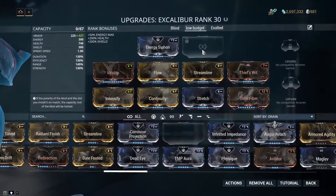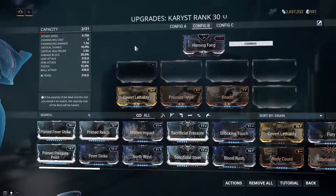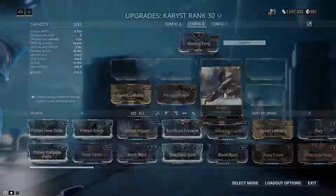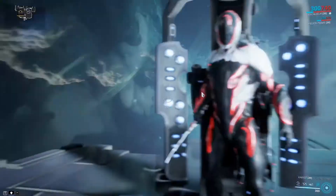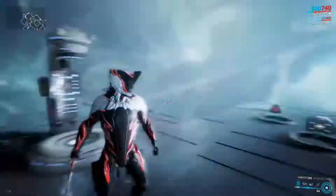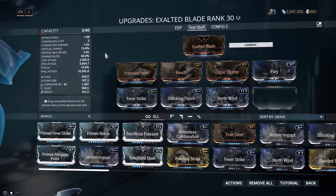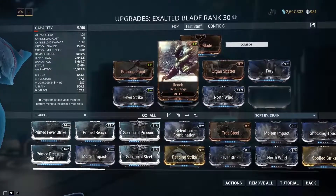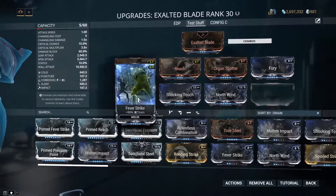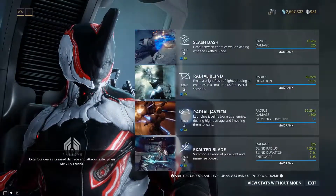This is a perfect setup to run through the void and farm containers. For the weapon we have a dagger with an unmodded stance, Covert Lethality, Pressure Point, and Reach — just to demonstrate what you can do with Excalibur in high-level missions. The abilities we're focusing on are his Radial Blind and Exalted Blade. For the Exalted Blade: Pressure Point, Reach, Organ Shatter for critical damage, Fury for attack speed, Fever Strike and Shocking Touch for Corrosive, and North Wind to add Cold.